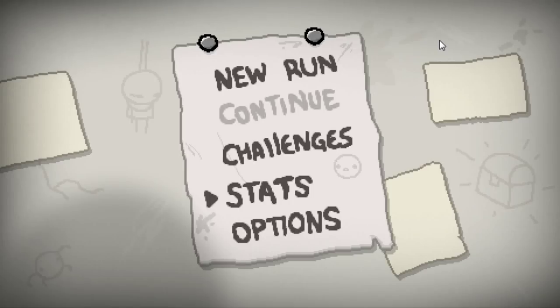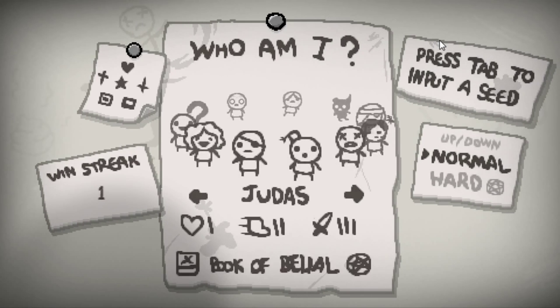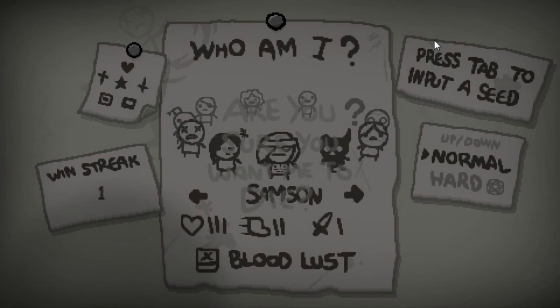Hey everybody, welcome back to Northern Lion Plays the Binding of Isaac. Last run, what can we even say? First floor, Fate. Second floor, Mom's Knife. It just gets more ridiculous after that point. We're gonna start a new run and we're gonna random. I should probably move on to hard mode first, but let me revel in this for a little bit.